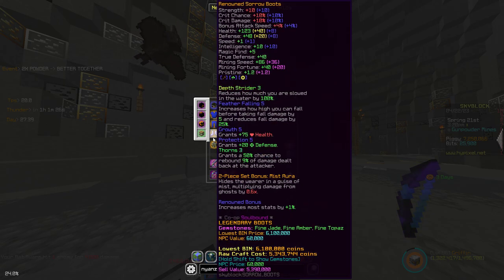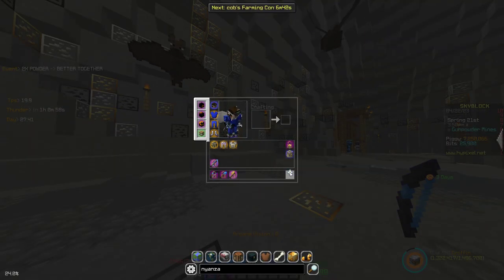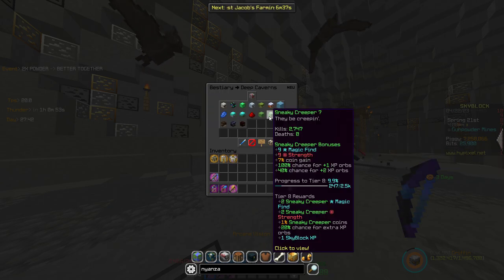Sorrow Boots — it doesn't really matter what boots you want, but if you want most magic find, just go Sorrow Boots. Now the head piece: people say that you can use just a Sorrow Helmet too, but I think you don't need one, because would you rather get a lot more kills, or would you rather just get five magic find? Personally, more kills is more worth. Currently my bestiary is about level seven, so about 2,500 kills.